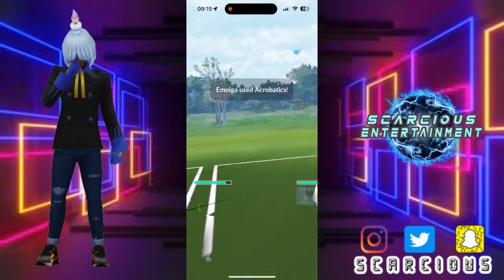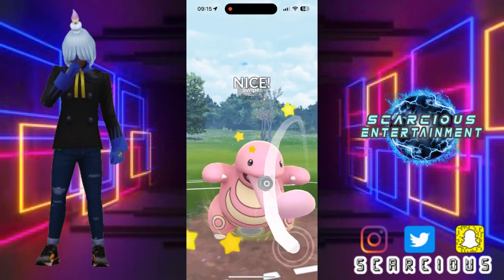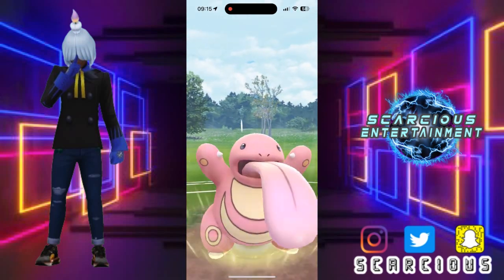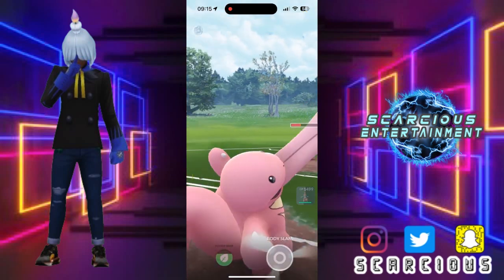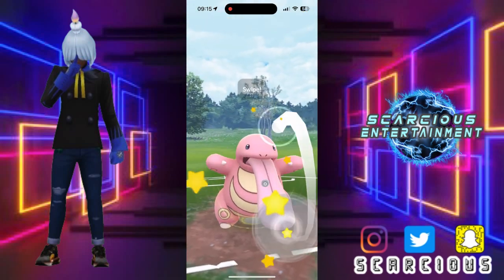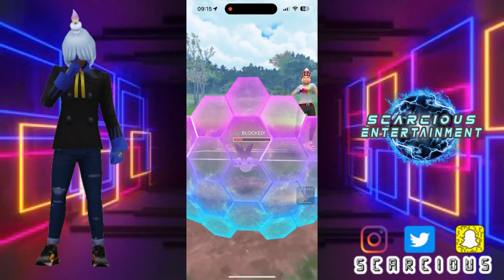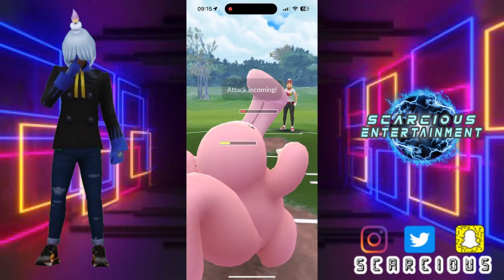We're going for the Acrobatics — see that actually does some big damage there, you know, to Lickitung who's already built mad thick. But it's okay, we offload the Body Slam there and now we're going to get to another one. Let's see what they want to do here. Alright, they shield it up — so no shields left on either end.